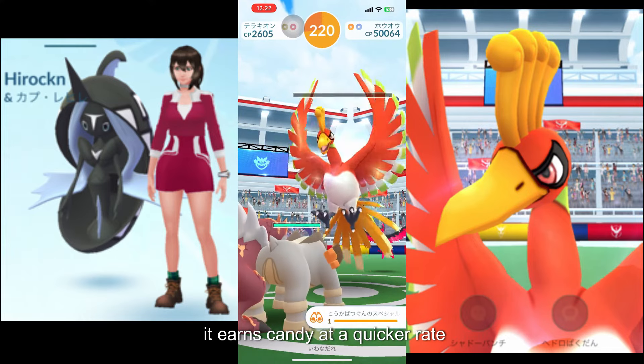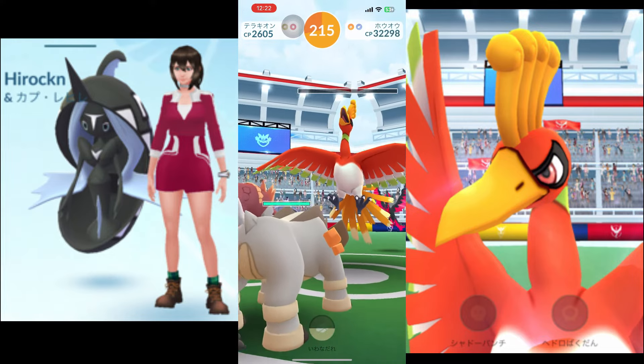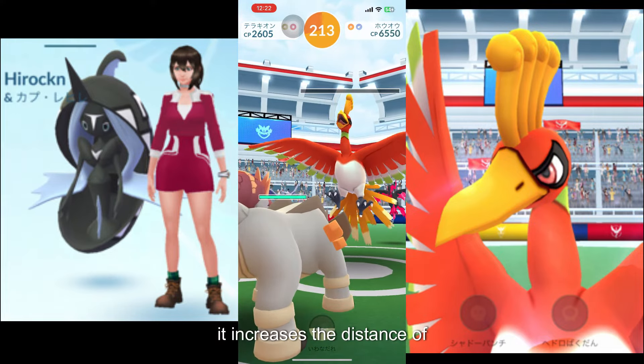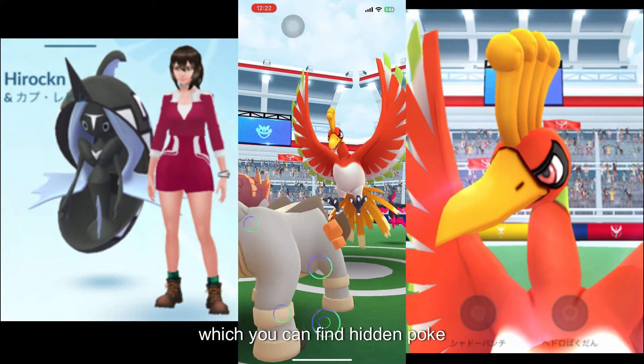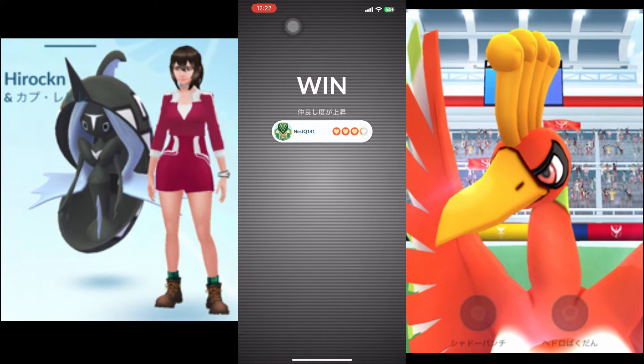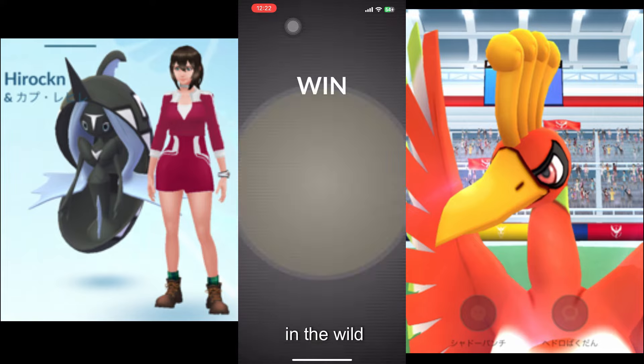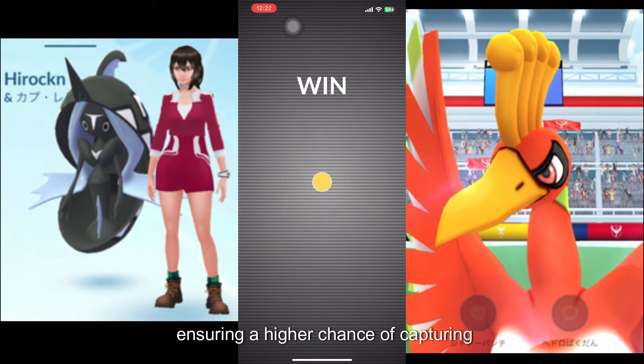Setting Tapu Fini as your buddy in Pokémon Go provides numerous benefits. Firstly, it earns candy at a quicker rate, allowing you to power up or evolve Tapu Fini faster. Secondly, it increases the distance at which you can find hidden Pokéstops, making it easier to gather essential items when out exploring. Additionally, Tapu Fini has a lower chance of fleeing when you encounter it in the wild, ensuring a higher chance of capturing it.